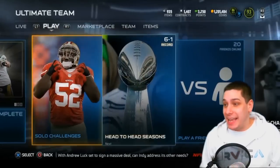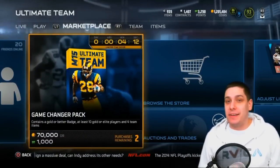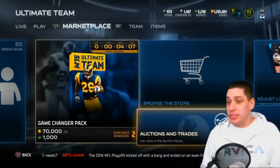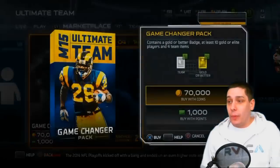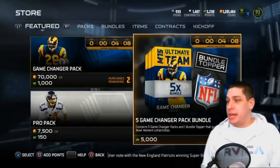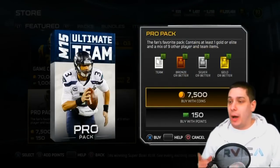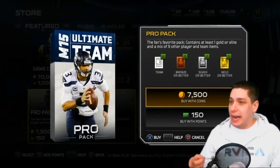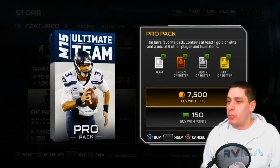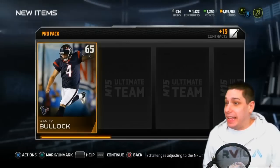I'm getting down to the final minutes, and I'm just hoping that maybe because there's only a couple minutes left for this card to be available, maybe I'll have some extra luck. First thing I'm gonna do is open up one pro pack just to get it out of the way, and then we're gonna open up two game changer packs. Wish me luck — we're looking for this Aaron Rodgers, but anything elite would be more than acceptable.